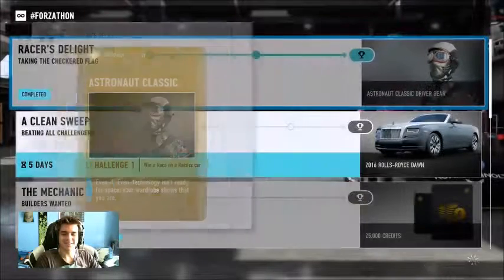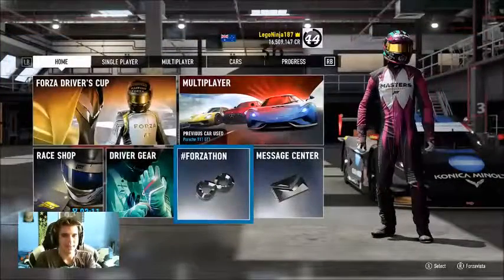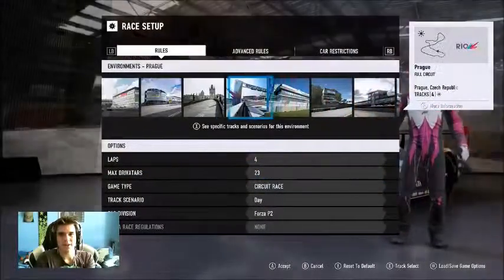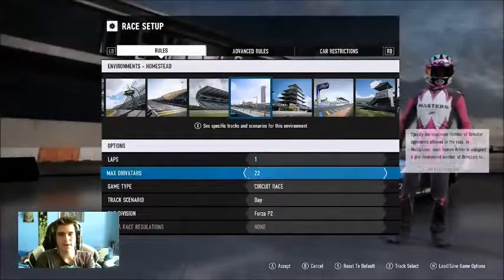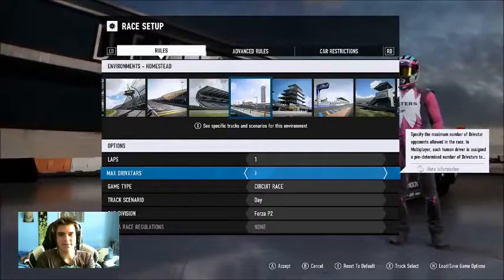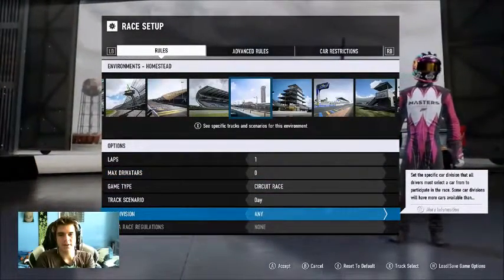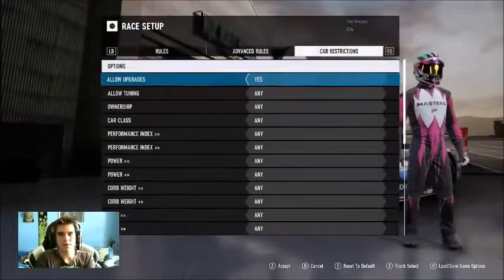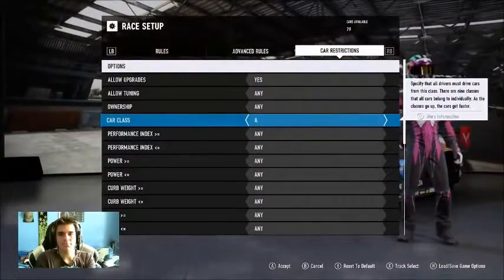Forzathon — get the Astronaut Classic Driver Tag gear. Even if racing technology isn't ready for space, your wardrobe shows that you are. Now we have to win a race in a B-class car. Back to free play, race setup — find a short track. One lap, zero driver tires, because we have to win a race. Track scenario: day, car division: any. Pop over to restrictions and find car class, and make it B.